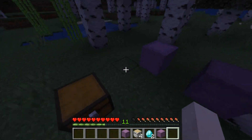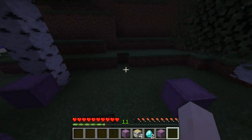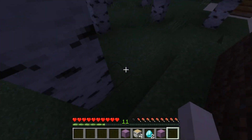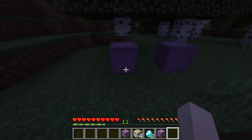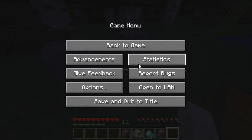Just make sure you find Task Manager, find the OpenJDK Platform Binary, and close it pretty quickly after loading into the world. If you want to duplicate again, just save, exit, go back in, put the new items into the chest, and keep duplicating like that. Hope you enjoyed the video, I'll see you in the next one.